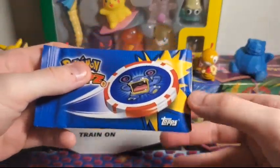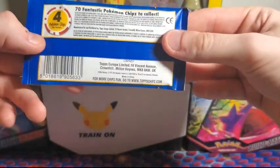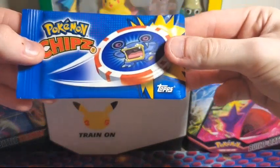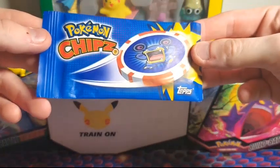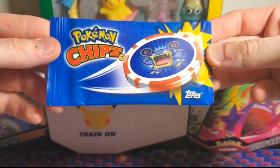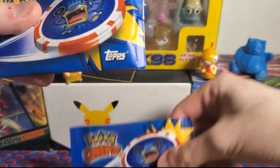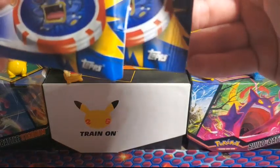I managed to get two packs. I'm going to open one and keep one sealed. I looked it up a little before doing this — there are about 50 commons, a couple uncommons, some rares, some silver chips, and a secret rare golden Jirachi chip. The odds of getting that are very slim, but I'm still excited to see what we get.